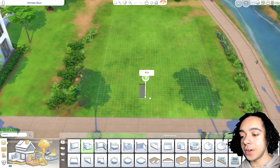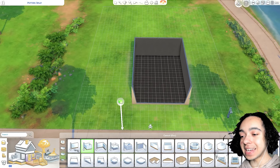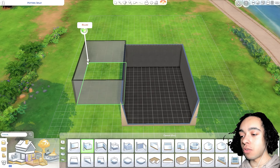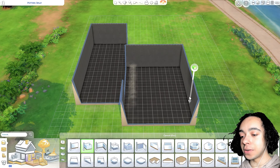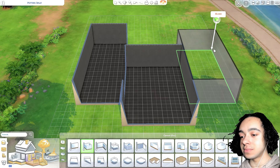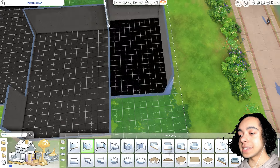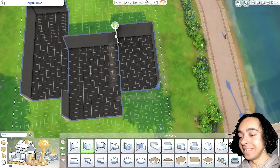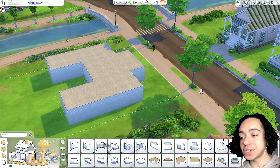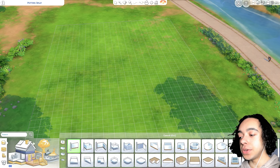My idea is to just draw a rectangle — that's a big room. I want this house to be symmetrical but I'm struggling to get it right with the camera. I made a kind of horseshoe shape and considering I just uninstalled Horse Ranch, that's a bit weird. I'm not really liking this shape.